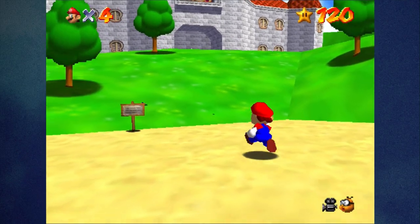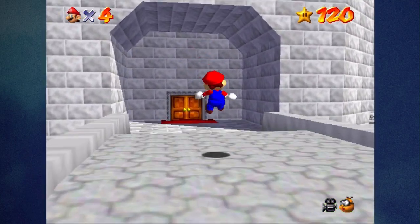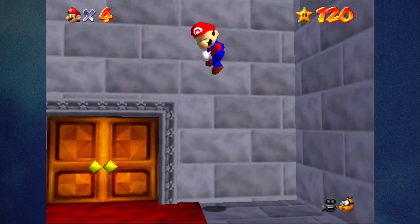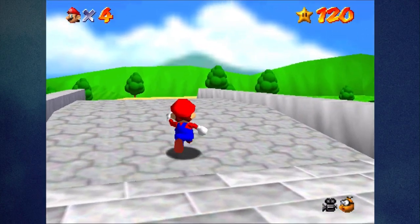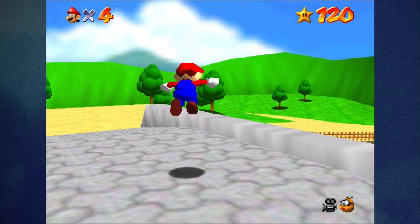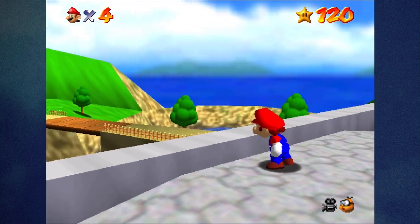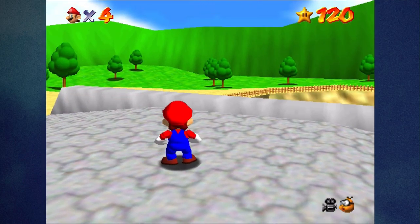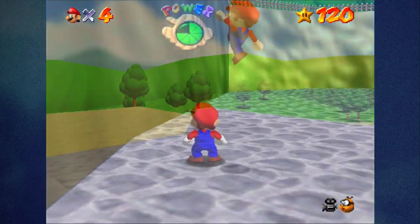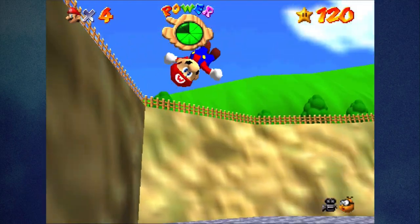Some notable moves include the triple jump, the wall kick — let me go wall kick on something — the pound to the ground attack (we all know it as a ground pound), and a punch-punch-kick which you get by pressing the punch button three times consecutively. Mario has a health meter and does not shrink in size if struck by an enemy.